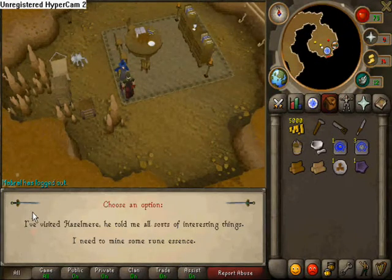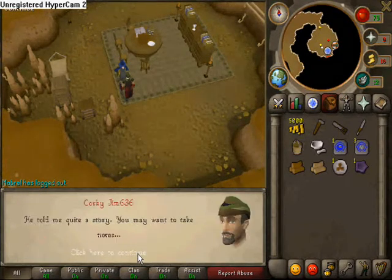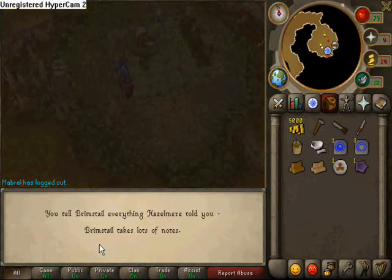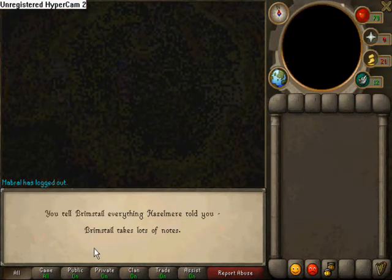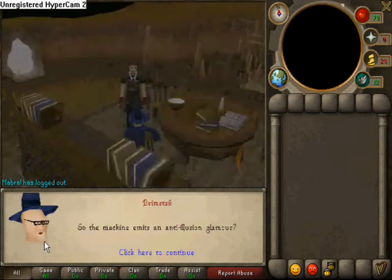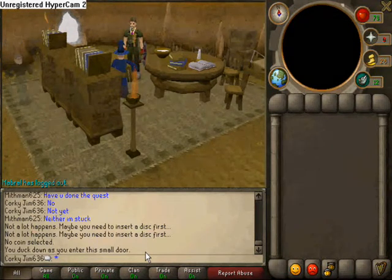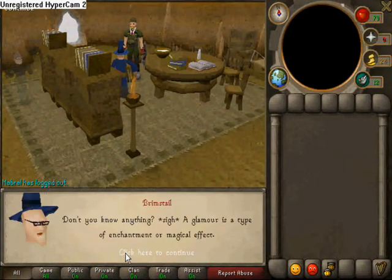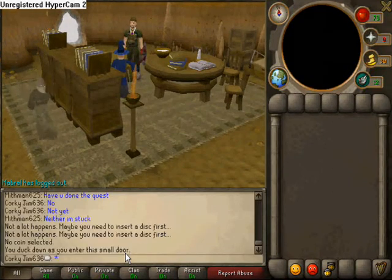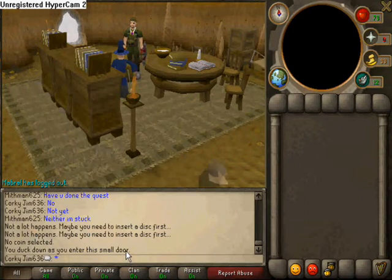You talk to Brimstale and tell him what Hazelmia told you, just keep talking to him until you finish. There's a cutscene - this one is a lot shorter. All it's showing is an invisible gnome figure that's going to sabotage the Oak'nox machine. This is where it actually gets quite tricky.